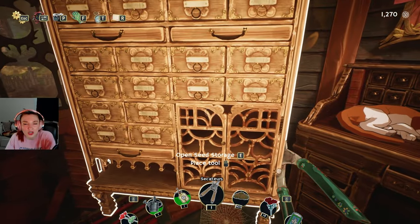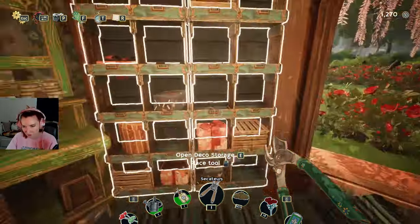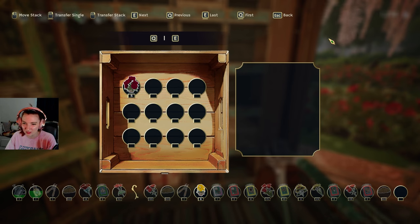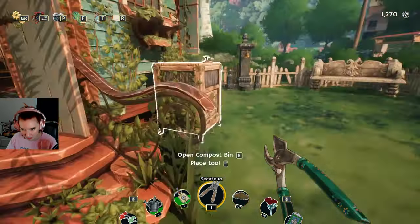I really don't like how creaky it is in here, it makes me very nervous. What did she want? She wanted sunflowers. I can fertilize, right? Yes.